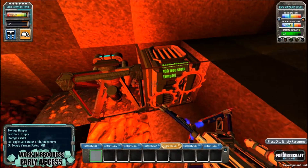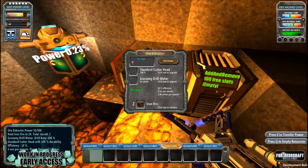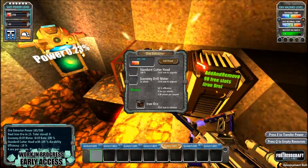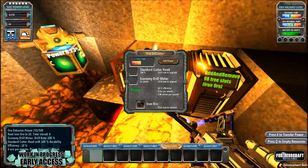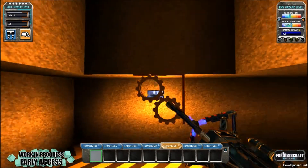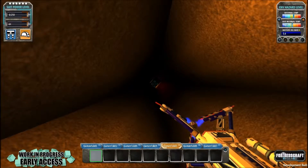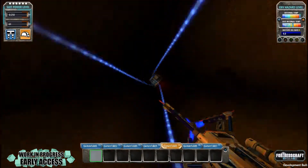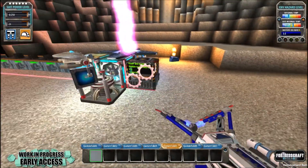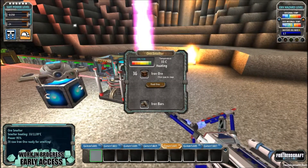By pressing Q. And while we're here, we're going to add some power, because obviously we're going to need some more iron. We're going to go straight back up. We're going to go to our smelter and we're going to put the iron ore in.